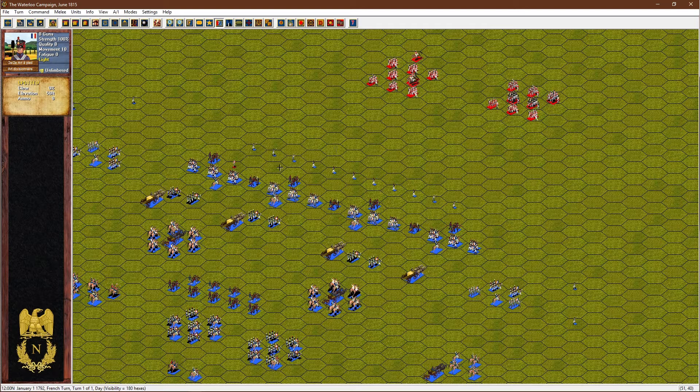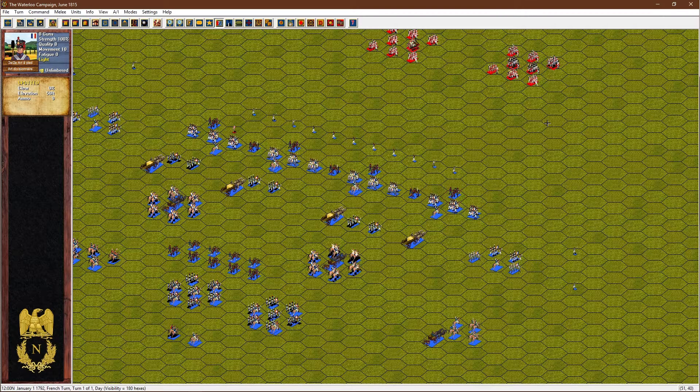The musket had a higher rate of fire — a reasonably well-trained soldier could get off maybe two to four rounds per minute, and up to five on a good day. With the rifle, it was slower to load, and even a good shot could manage two, maybe three rounds per minute. Rifles were also more expensive to produce and required more training, so not everybody was armed with one.